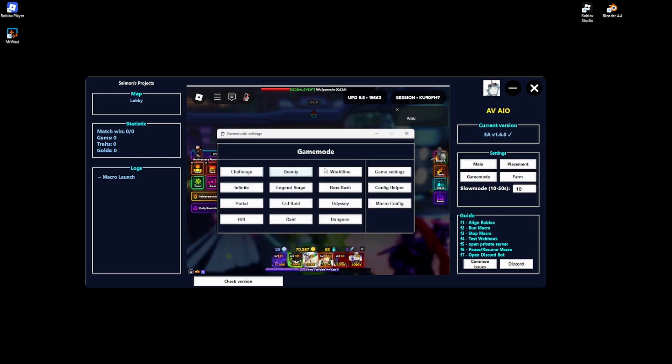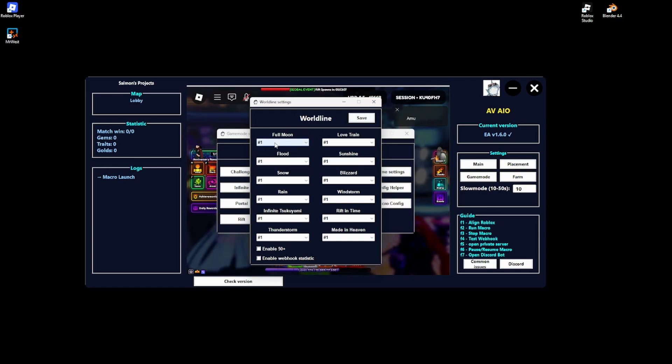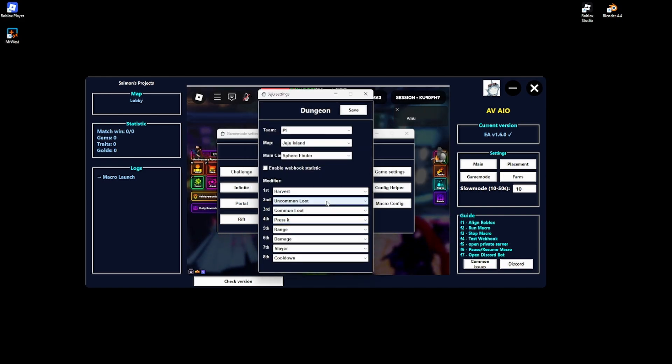World Lines is a bit more tricky, but all you have to do is make sure the team selected is the same one you actually want. For people who want to grind the new dungeon, go to Frozen Volcano, pick your team, and choose either High Class or Sphere Finder — the rest aren't great for macro. I recommend picking High Class.